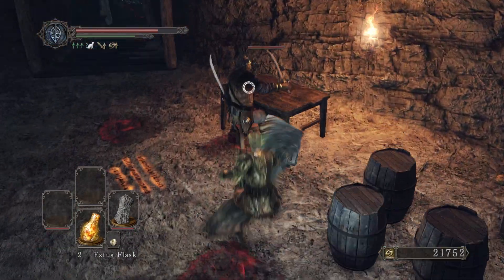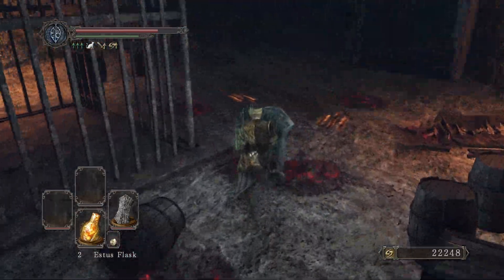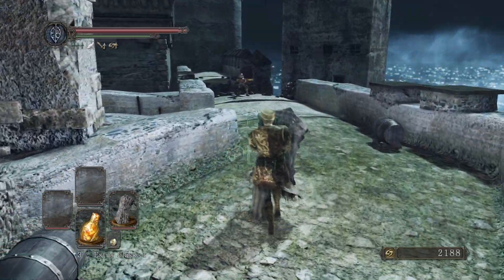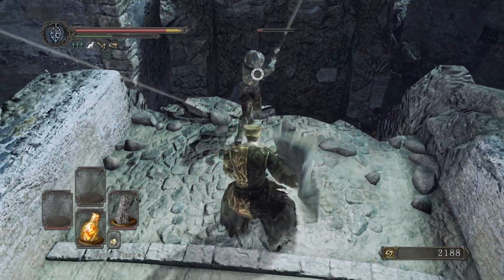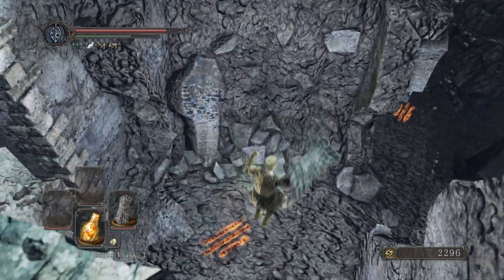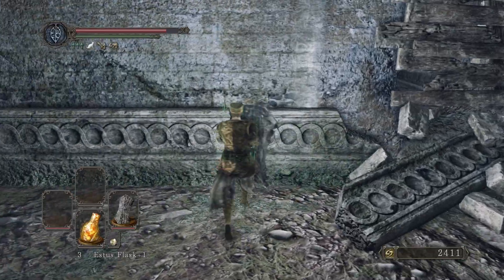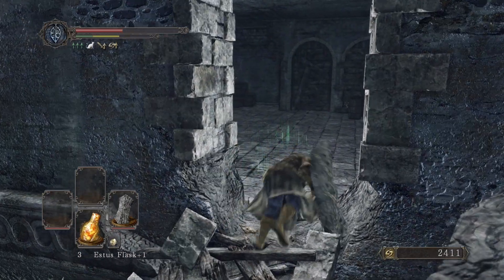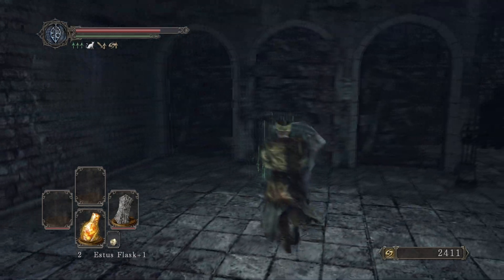The shield already blocks so well, though it'd be funny to apply Magic Shield and that's really what matters. Also, Dark Souls 2 lets you level up the fastest and easiest out of any Souls game, so that's a nice advantage. My biggest issue is that enemies sometimes attack faster than I can double-attack, and I keep failing to get the jumping attack out — which costs me sometimes.